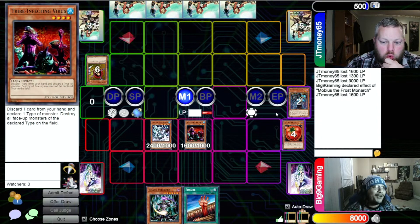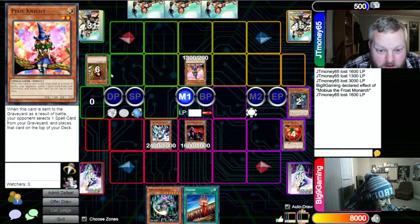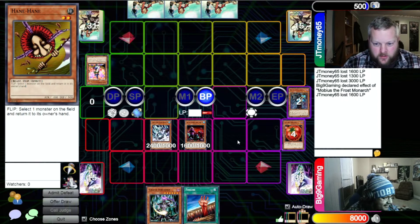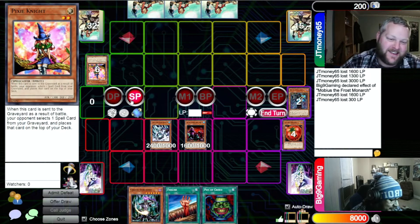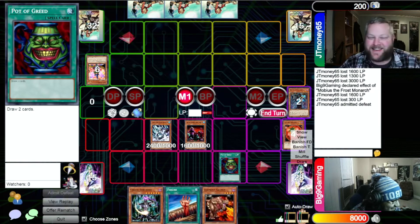We're technically right in the heart of GOAT format — actually at the end of GOAT format. We're gonna Normal Summon Pixie Knight and go to Battle Phase, attacking into your Tribe Infecting Virus. Because she was destroyed as a result of battle, I will take a spell and put it to the top of my deck, then pass. No way! No way. I'm sorry.